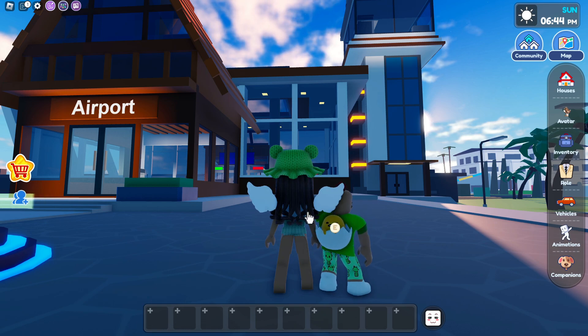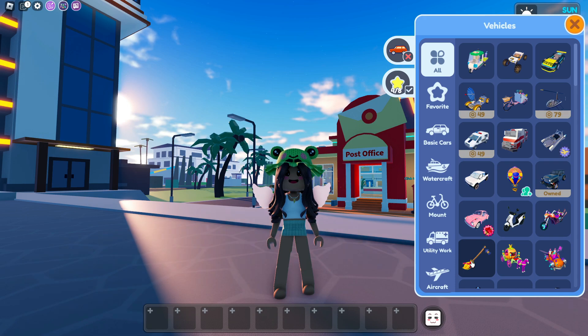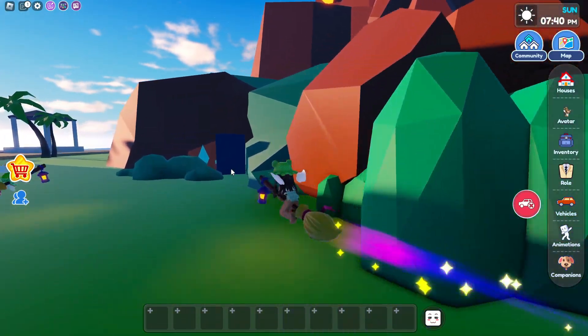Now that we're here at the Dream Island Airport, we are going to go to the volcano. So now we're going to grab a vehicle and let's go straight towards the volcano.